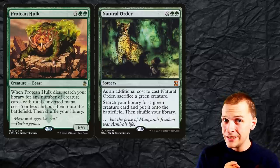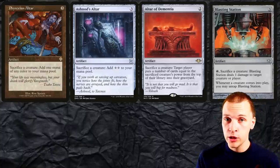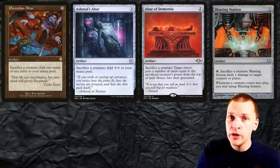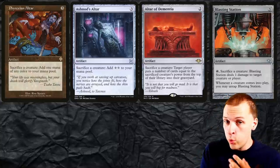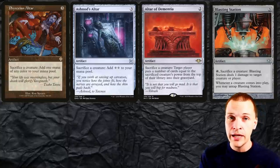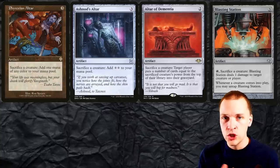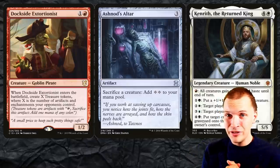Now we need to talk about those sac outlets. We already looked at Ashnod's Altar and Phyrexian Altar, but we have Altar of Dementia to mill people and potentially mill ourselves if we want to be a reanimator deck — milling ourselves means putting creatures into your graveyard that you can reanimate. Also Blasting Station — amazing. With some of these infinite sac outlets you can have infinite damage. Infinite sac outlets with Altar of Dementia means you mill out all of your opponents. We already have four on the colorless color identity. Ashnod's Altar, Dockside Extortionist, and Kenrith as the commander is pretty amazing.